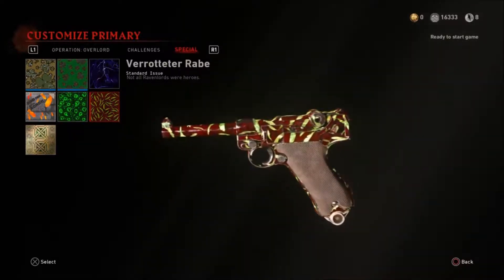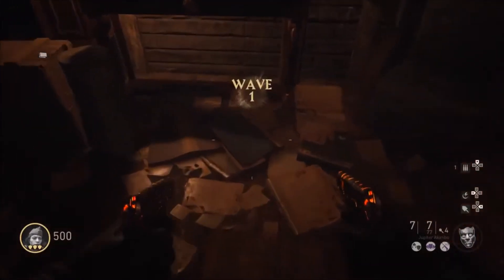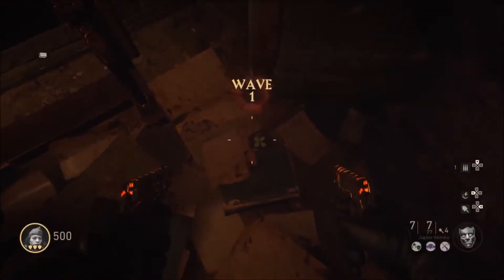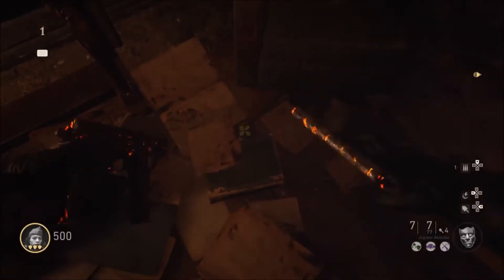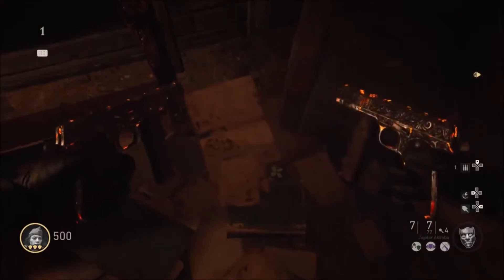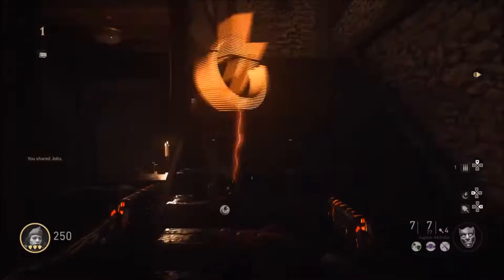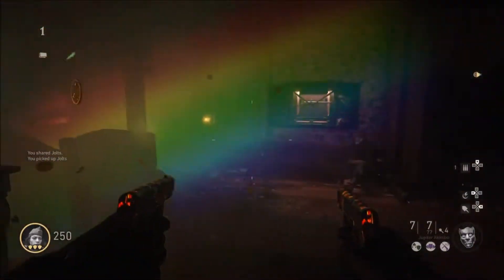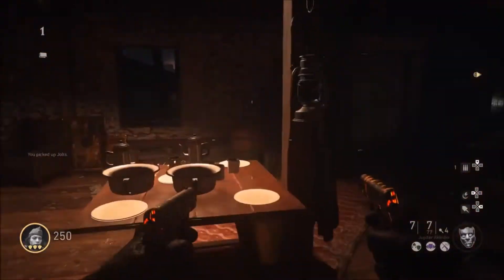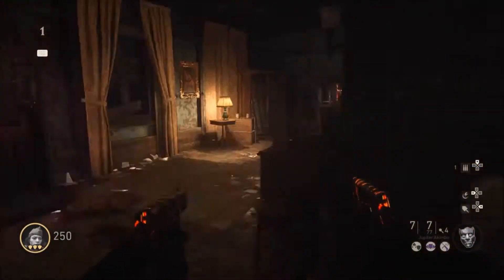The first one you want to find is over in Grossin House. As soon as you spawn in you will see a four-leaf clover over here by the first set of stairs. All you have to do is go up to it, hit left on your D-pad, and give it 250 jolts.